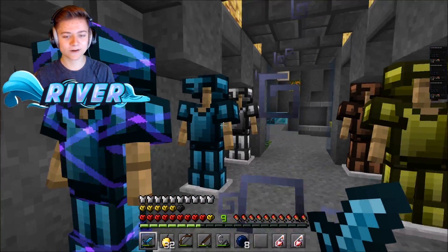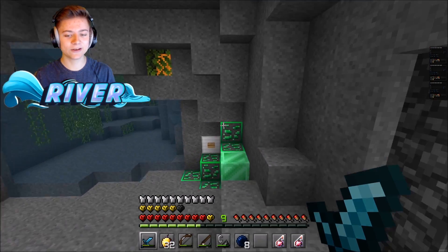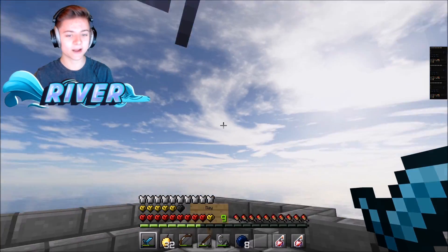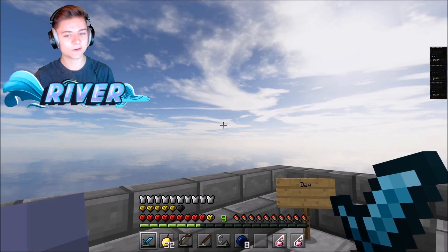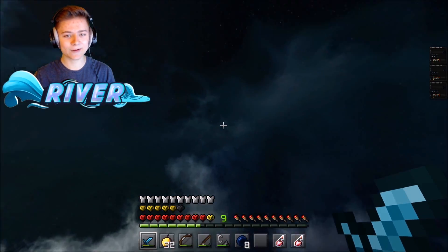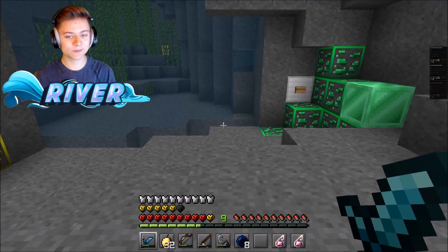We also have some more armor on display — diamond is looking pretty epic. Now let's go outside to check the world. This pack has a default-style sun but the clouds look insane, that's a big perk. At nighttime we have an insane galaxy sky — this is actually an incredible sky, I'm a really big fan.